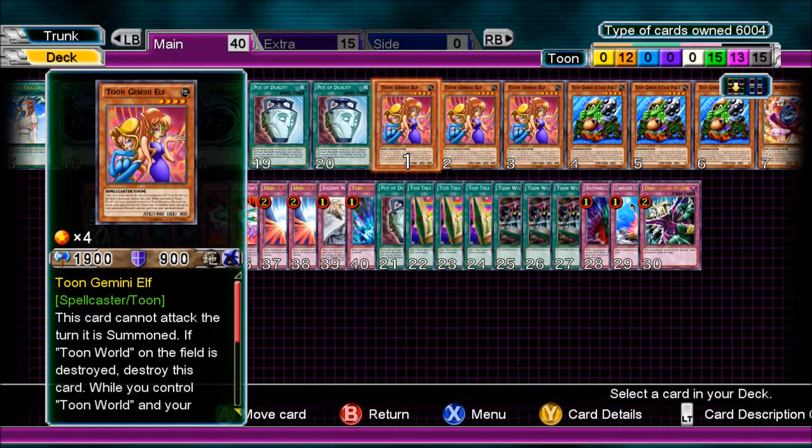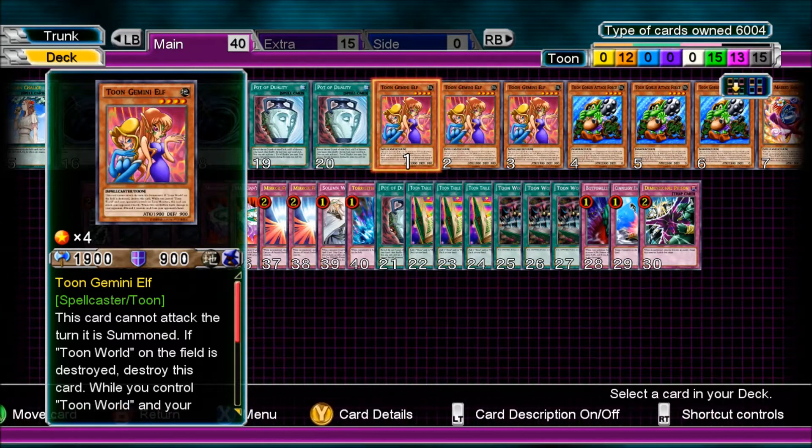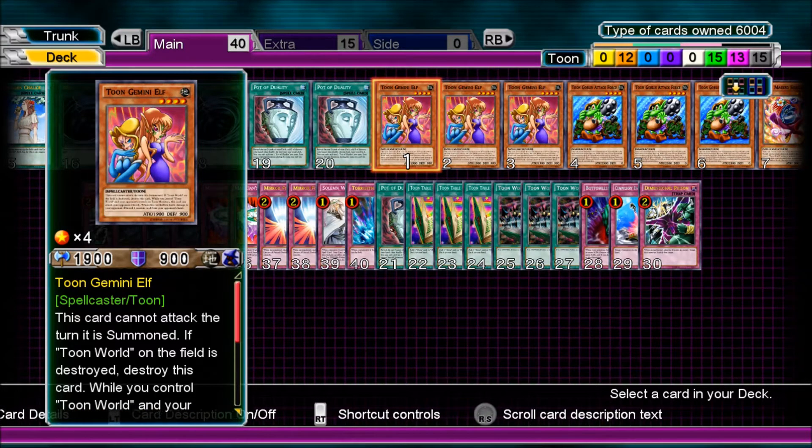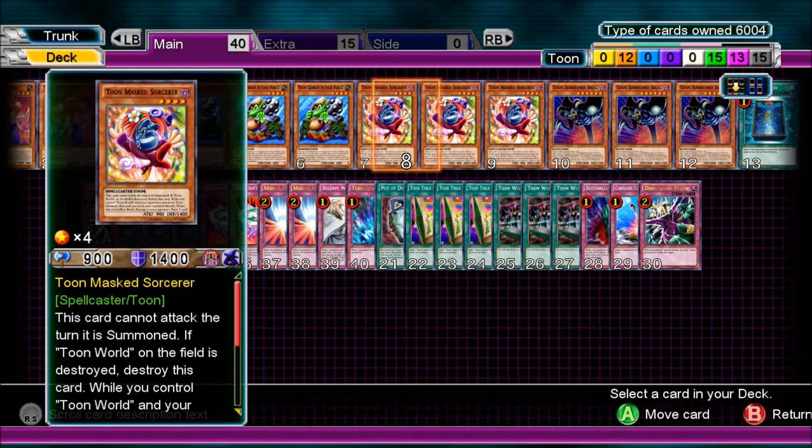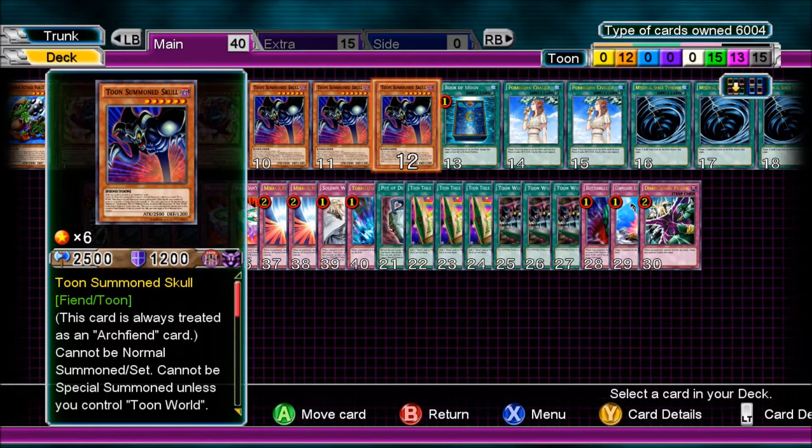Starting off with 12 monsters — only 12, just pure Toons. So: 3 Toon Gemini Elf, 3 Toon Goblin Attack Force, 3 Toon Masked Sorcerer, and 3 Toon Summon Skull.